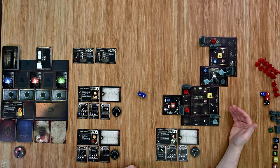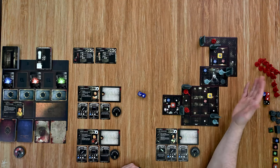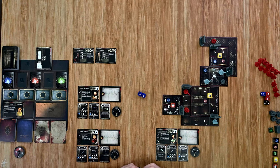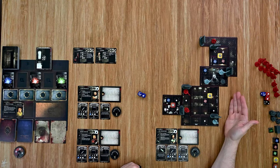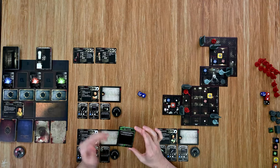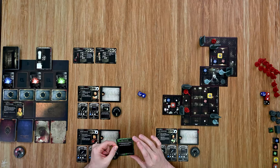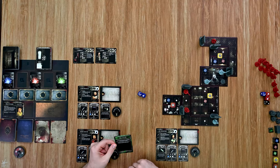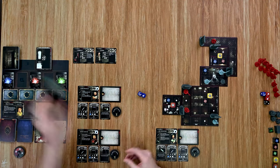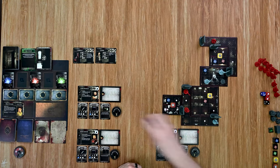From there it goes into the reaction phase, and any enemies on my tile or any tile connected by an open doorway will react. Since that door is not open, the dog would not be able to take a move action. There aren't any enemies to activate. The last step in my turn is to resolve a tension card — and it's All Clear. 'Are the footsteps you hear at the edge of your earshot another survivor, or do they belong to something else entirely? Regardless, if you can hear them, they can hear you too.' That is the end of Barry's turn.